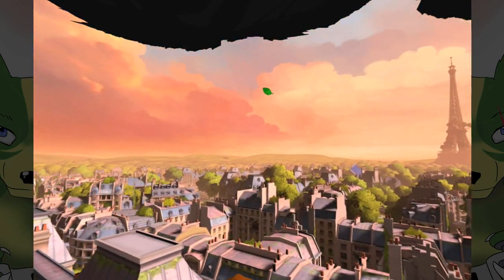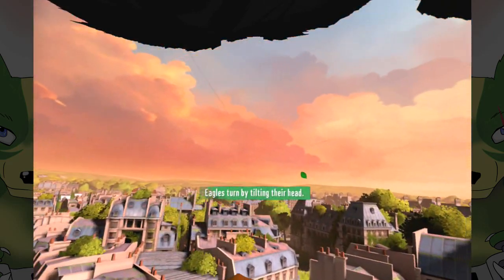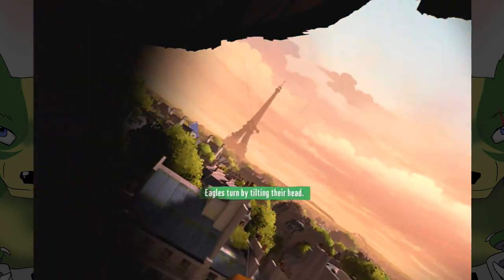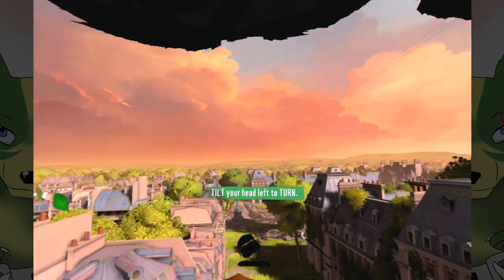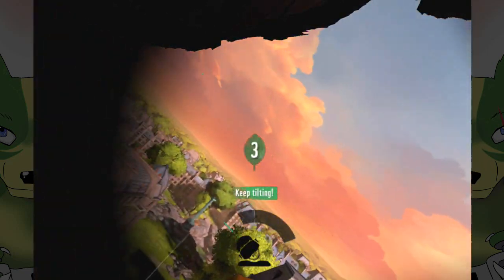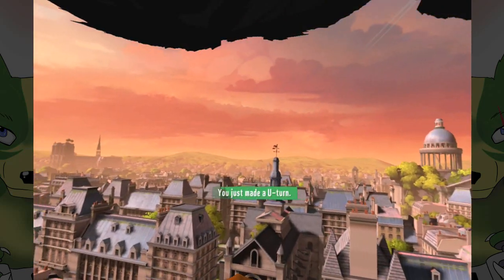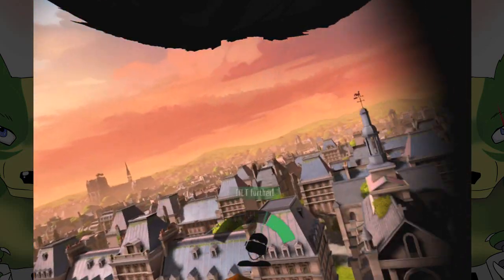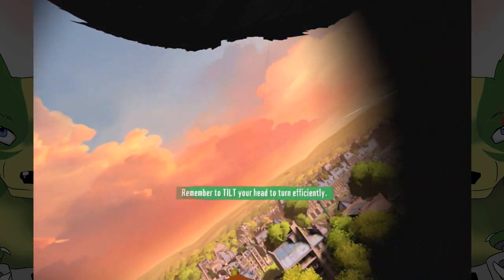What am I doing? I'm kind of guiding it around a little bit. Eagles turn by tilting — oh, I see. Not looking kind of strafes you, but you actually have to tilt your head. Keep tilting. Oh my god, you just made a U-turn! Yes, I did. So you really have to bank your head and give yourself a little bit of neck strain.